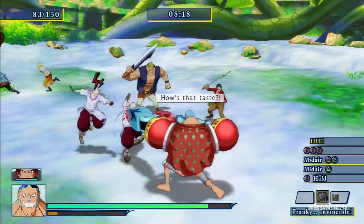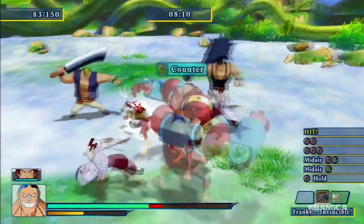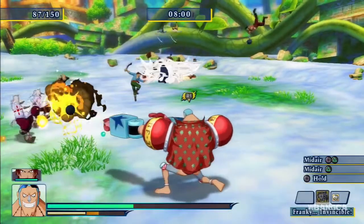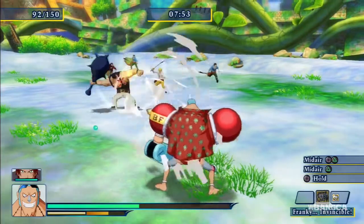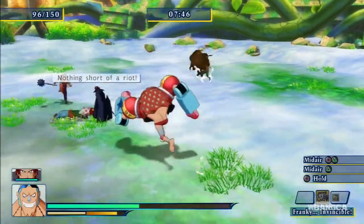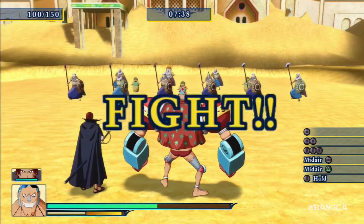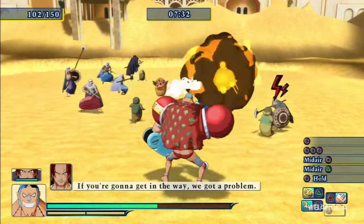That was really cool — it looked like some sort of Power Ranger Megazord kind of thing. He's shooting rockets out as well. In this final stage we're going to take a look at his teammate attack. I don't think there's anything different, but we're going to cast it now.